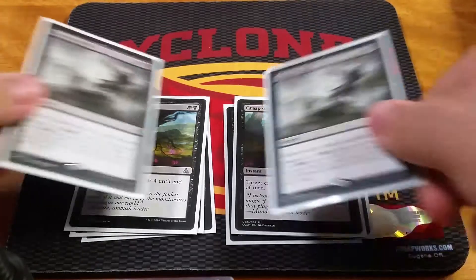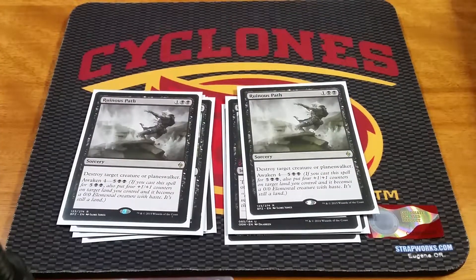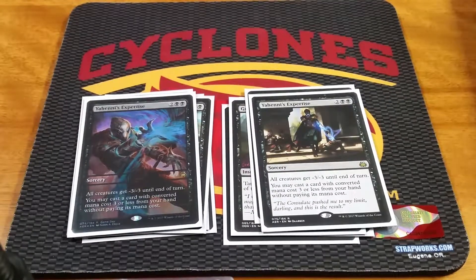Next we'll have one of the Planeswalker removal spells — 2 Ruinous Path. I'd like to pick up a Never to Return at the Game Store tomorrow before game day starts. And finally another sweeper: Yahenni's Expertise. One of which is the promo from Aether Revolt game day. All creatures get -3/-3 until end of turn and then I get to cast a card with converted mana cost 3 or less from my hand without paying its mana cost. It's really mana efficient for 4 mana.